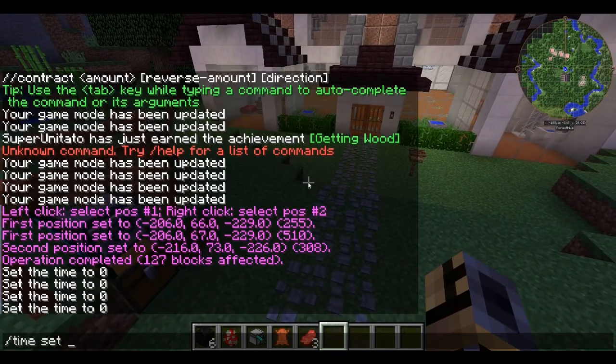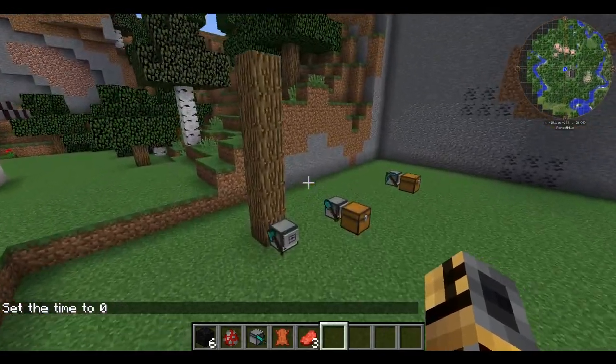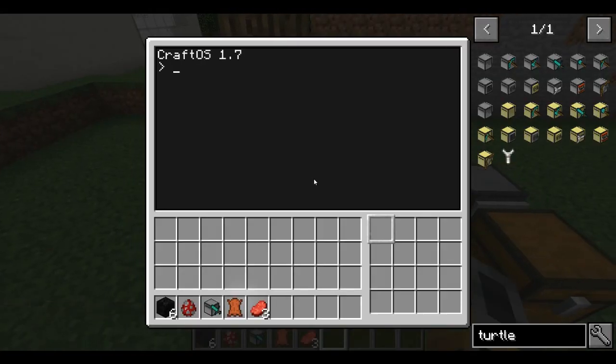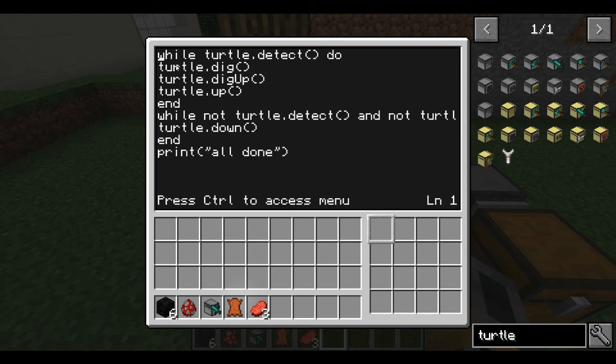There's no built-in tree cutting program, so you have to make your own. If we go into the program I wrote and look it over: while turtle.detect do — so it's saying while the turtle detects something, do this. It detects a block, not an entity. So it'll dig whatever's in front of it, dig up to clear anything above, and then move up. While it detects something in front of it, dig what's in front of it, dig up so it can move up, then move up, and keep doing that until it doesn't detect anything.